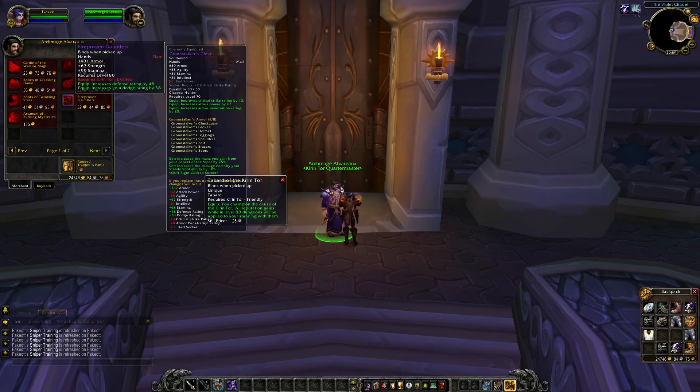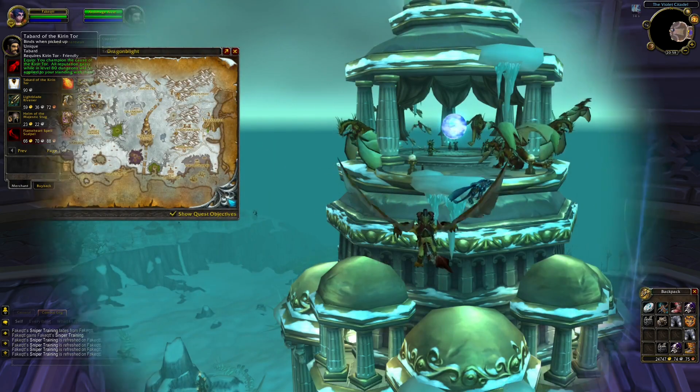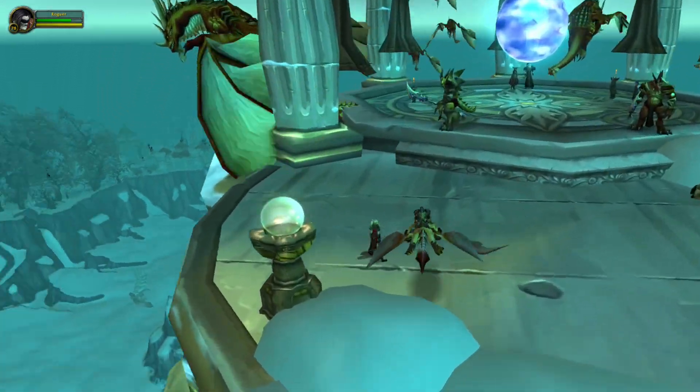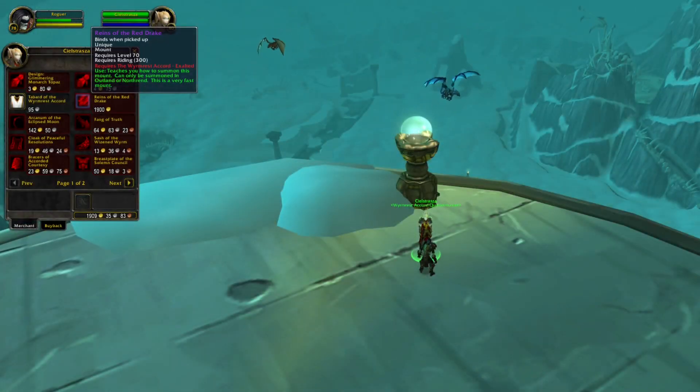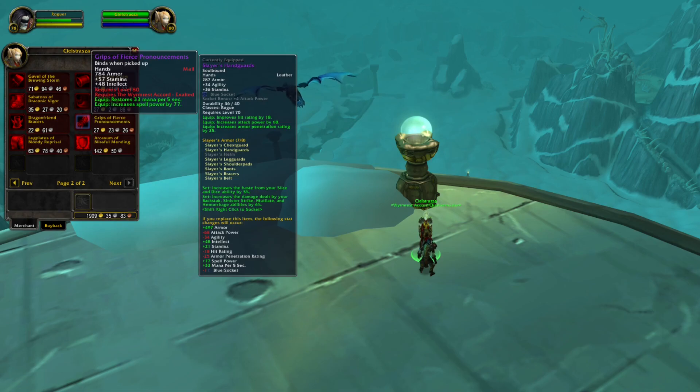The fastest way to gain reputation with each faction is to buy the specific tabard. Whenever you do a high-level dungeon and kill a monster or boss, you will gain reputation with that faction. In Dragonblight, you can find a tower where you can get a faction-specific tabard. When you reach Exalted, you can also buy an epic flying mount from this vendor. If you plan to play a healer, this is also the faction where you get a head enchant.